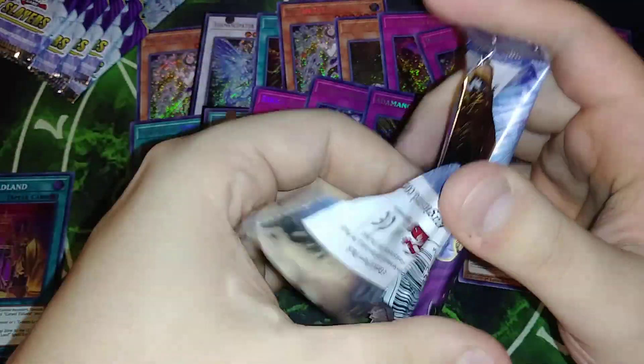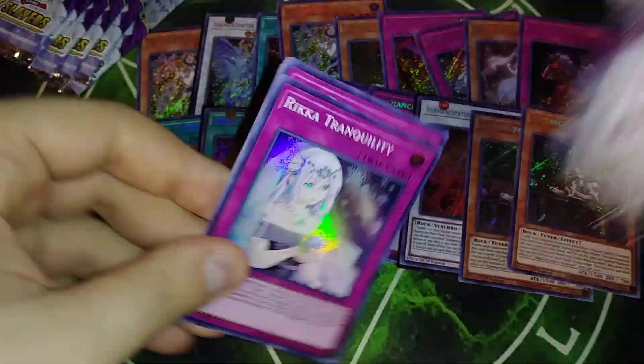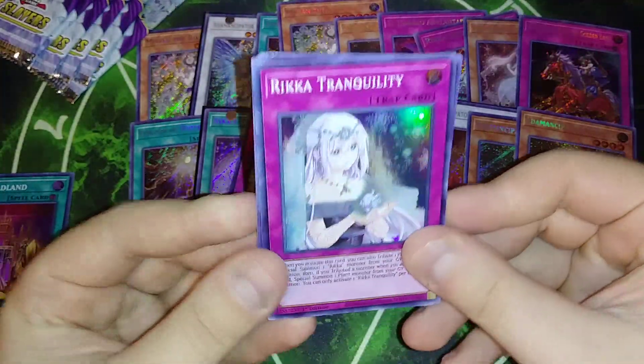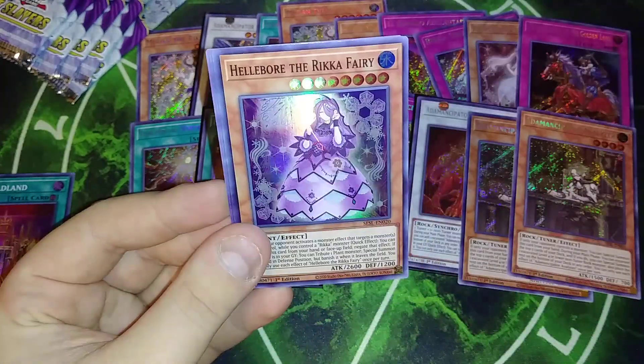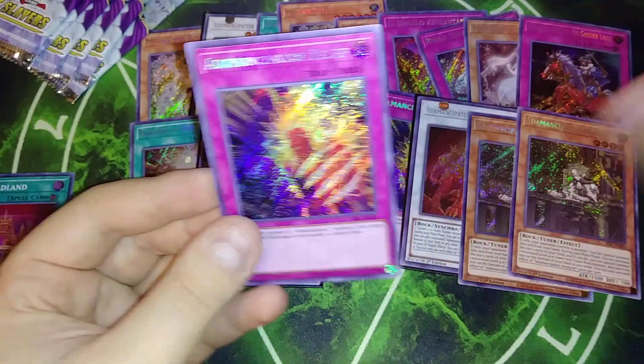Seven more packs. Which one's your favorite archetype, guys? Definitely comment down below and tell me what it is, because I think that the Emancipators are mine. Rico Tranquility, Trap Trick, Hellbore, Upstart, and Relief.